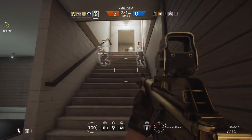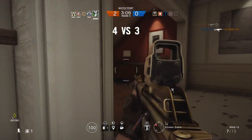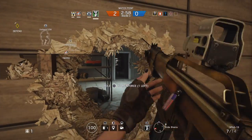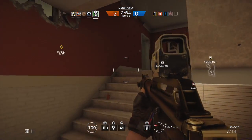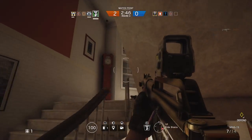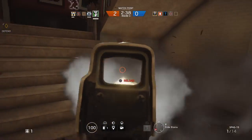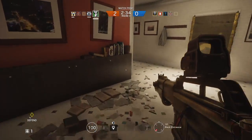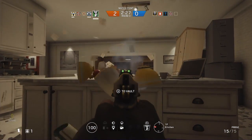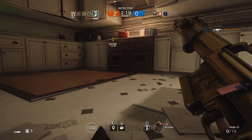For the first operator, we have Caveira — or Caveira, we don't know for sure. Americans don't pronounce everything very correctly, because it's a Portuguese — or Brazilian — name. Basically, her ability is a silent step. If you activate her ability, she's very quiet and goes a little bit faster, but you only have access to her pistol. Her pistol is actually very, very powerful — but, you know, it's still a pistol.